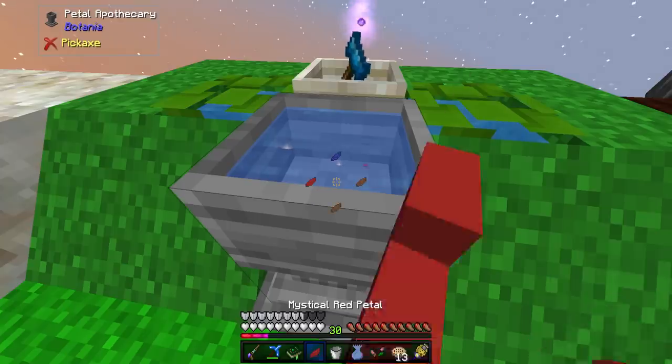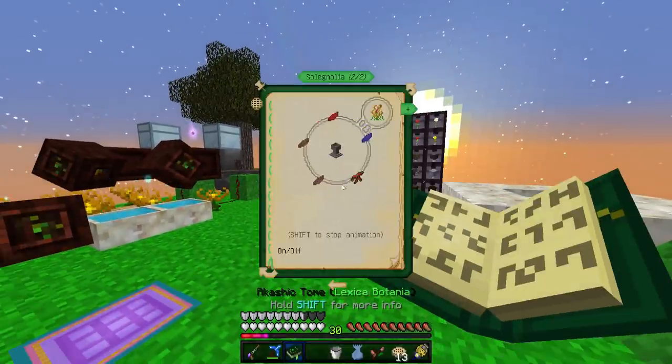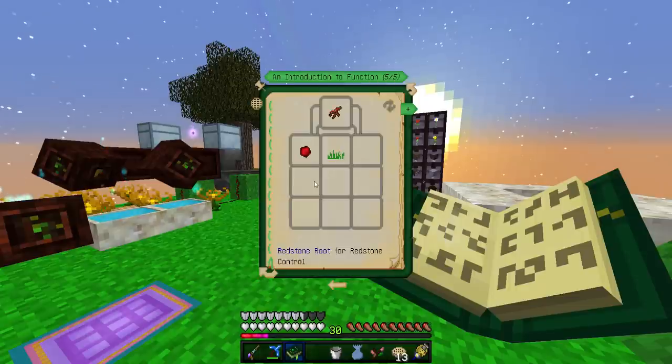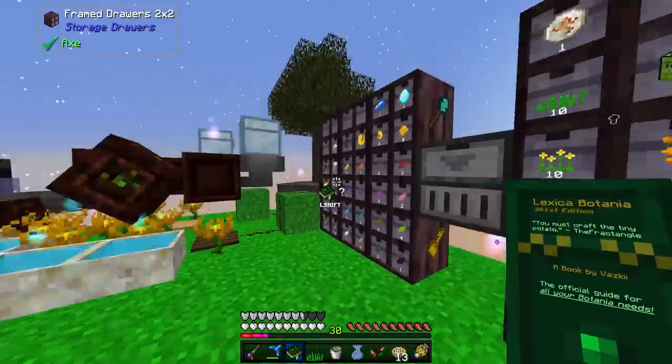It's in a petal apothecary. So then I just need redstone root, which I don't remember how to make — it's redstone and grass. Fair enough. Got some grass, just need to get some redstone, which I don't even have any over here — I was a little surprised about that.